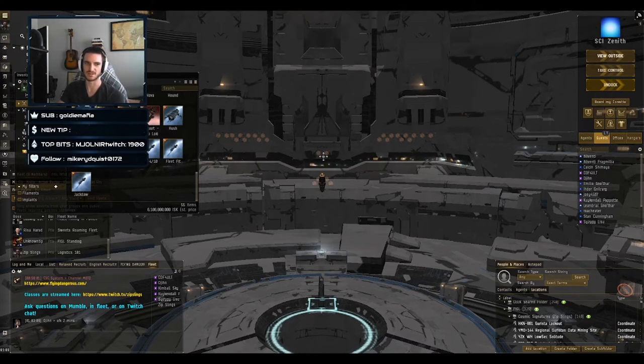Moving on to cruiser logistics, Tech 1 and Tech 2. The pros are that they're a bit tankier than frigates and generally require less cap management. You generally won't see cap boosters on cruiser logistics — most of the time you're relying on your ability to cycle your reps only when necessary to conserve cap. These are the most widely used logistics ships in the game.